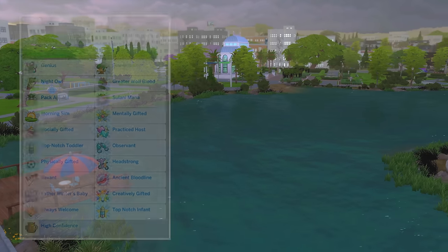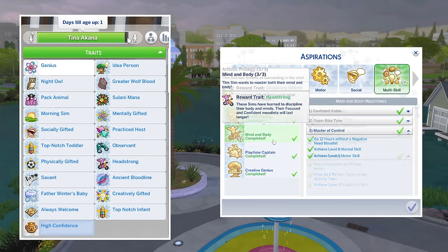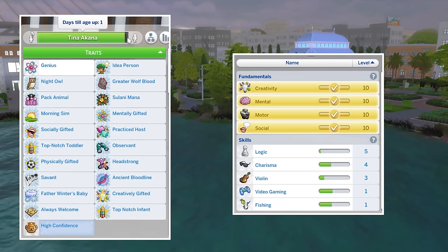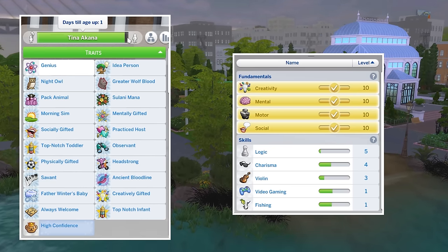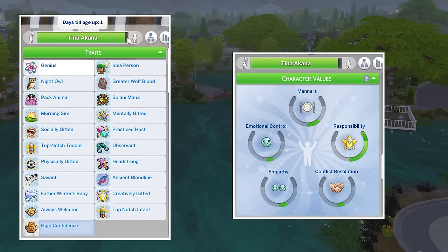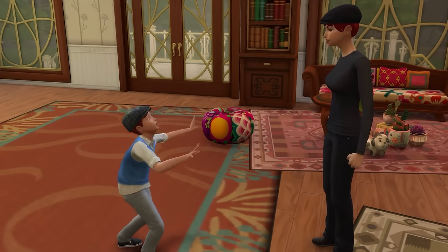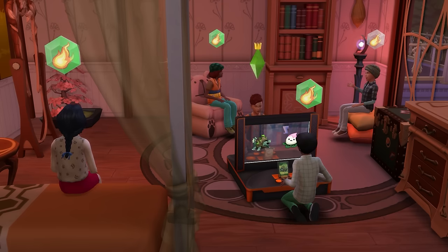It came just in time too, with Tina having only a single day left until she aged up. Her time as a child had seen her complete all 8 child aspirations, gaining 8 reward traits, and she'd used satisfaction points to purchase an additional 5, for a total of 13 new traits. Skill-wise, Tina had maxed all of her child skills, while also reaching level 5 logic, level 4 charisma, level 3 violin, and level 1 in both video gaming and fishing. On character values, she had maxed out responsibility while making decent progress with manners, emotional control, empathy, and conflict resolution. Sadly, Tina hadn't excelled as a scout or in drama club, and hadn't been able to explore some cool child activities like playing with marbles or void critters, simply because her schedule had been so packed and focused on completing aspirations.